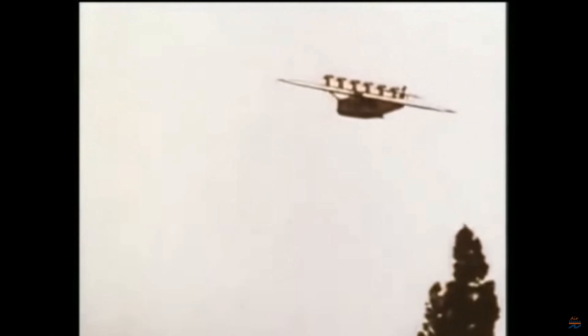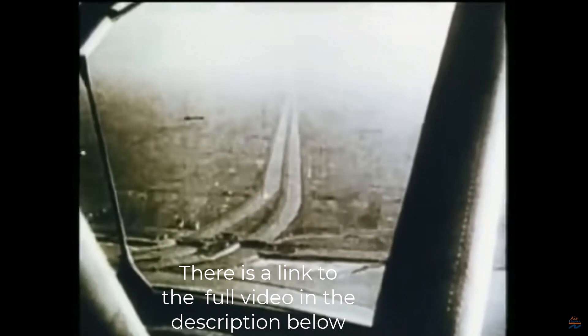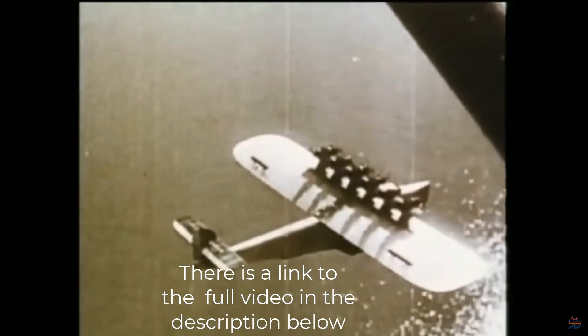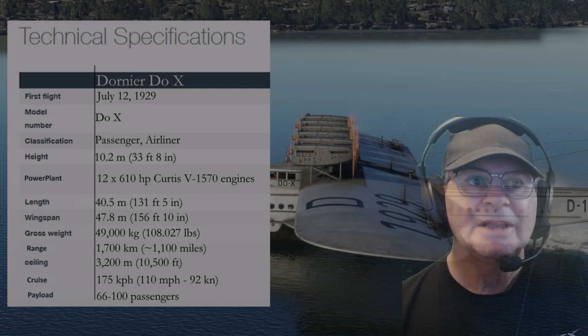A nostalgic look at the past — up in the sky over Lake Constance, the legendary DOX. In 1929, the world's largest seaplane. Length: 130 feet. Height: 33 feet. Wingspan: 156 feet. Overall weight: 125,000 pounds. Designed by Claude Dornier, former collaborator of Count Zeppelin. It was powered by 12 tandem design engines of 640 brake horsepower each. The DOX marked the start of large capacity air travel. On November 5th, 1930, it began a worldwide flight across three continents.